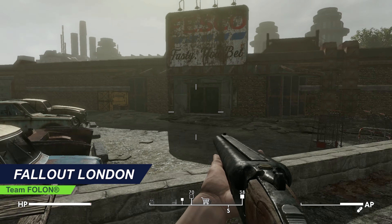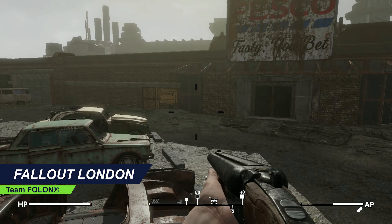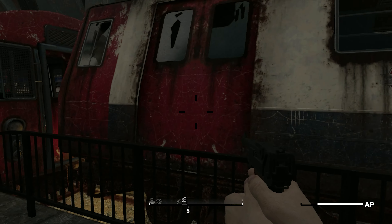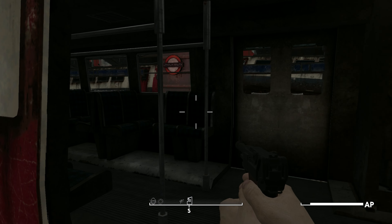Fallout London transports us to the capital of Great Britain and lets us explore a whole new world never seen in the Fallout universe. Today, we'll be taking a look at new Plitch mods that you can use to customize your journey through London.